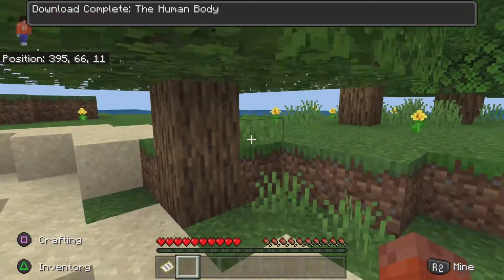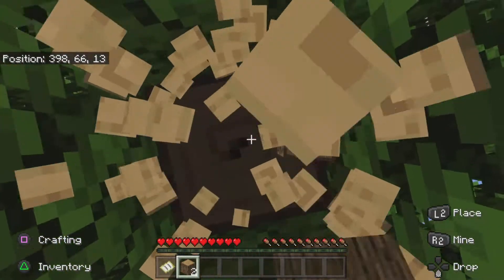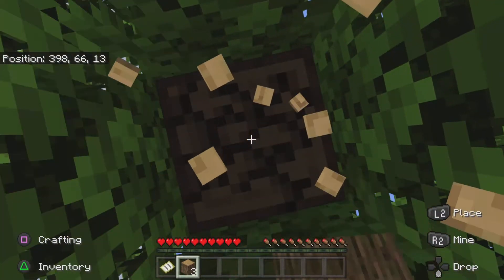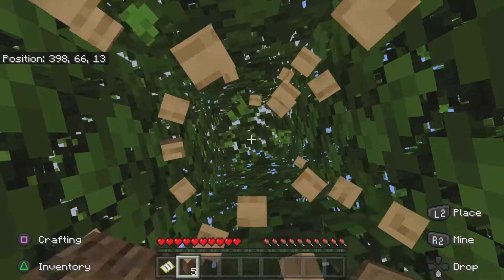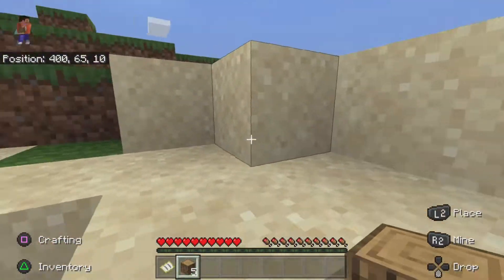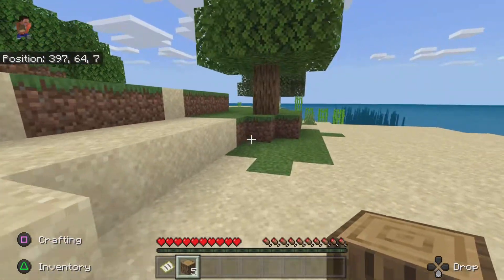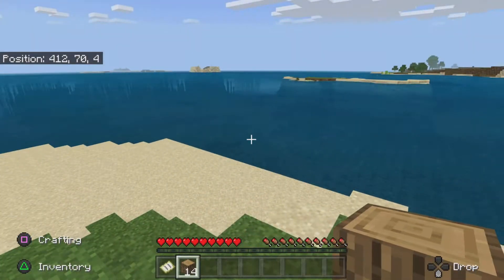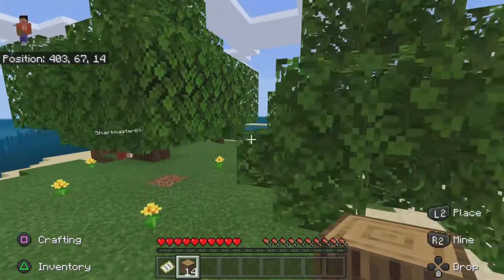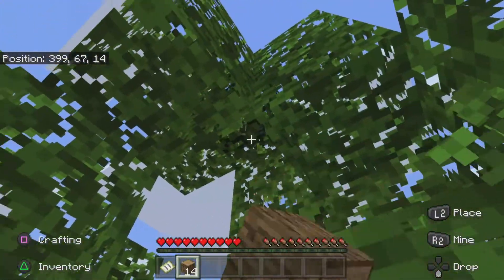I'm gonna get wood. We aren't gonna do commands. We put keep inventory on so we don't rage if we die or something, so we don't lose all our stuff. Yo, we have a mine! Let's go! So we're not gonna create houses because there are multiple islands and we can just keep moving. We need to make some shears.